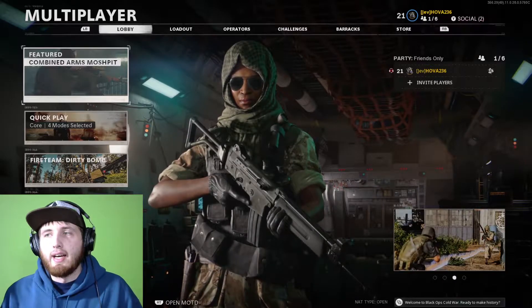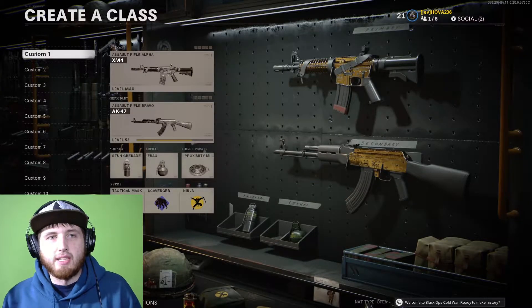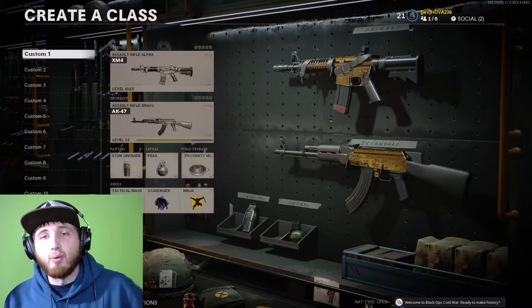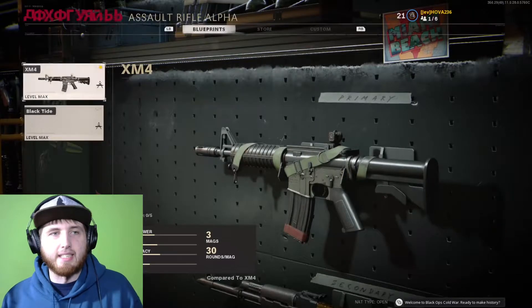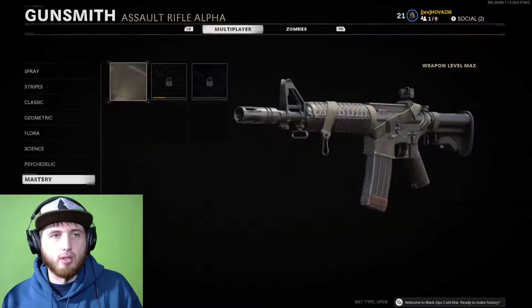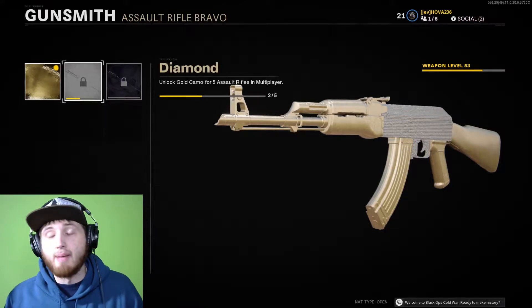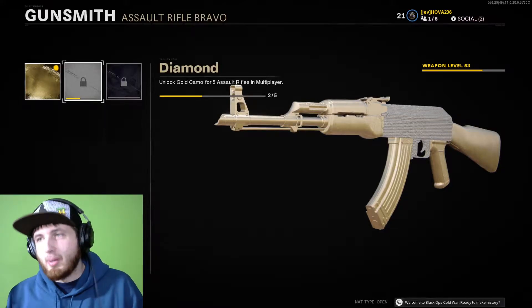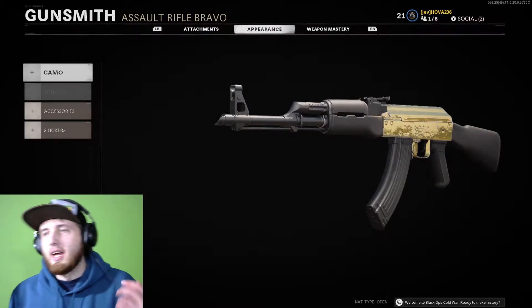Just to show you my progress: I set up this class with the XM4 and the AK-47, now both gold and looking pretty snazzy. As you can see, I am very close to diamond in a sense — almost halfway there. We are still working on the assault rifles.